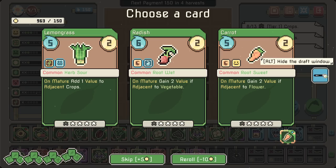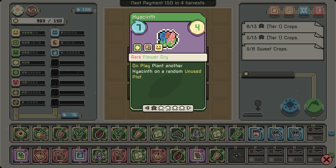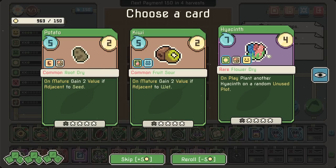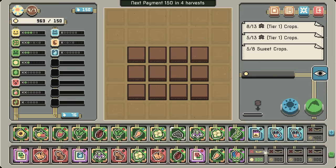Do we want to start building for yet another carrot? Rare flower — Hyacinth: on play, plant another hyacinth in a random unused plot. Is that helpful? Is that great? I think it can be good. The cauliflower is very helpful though. We have so many pieces that I want to combine.